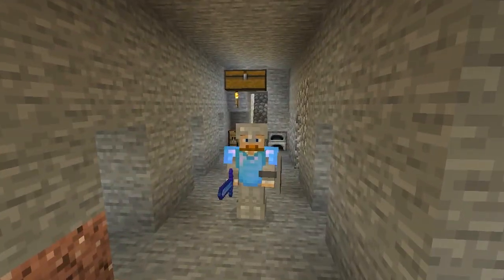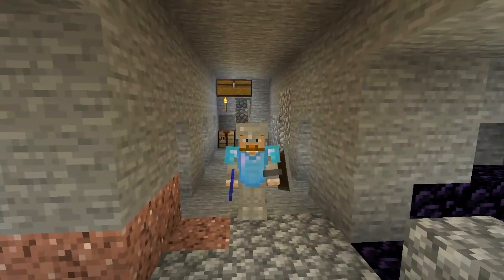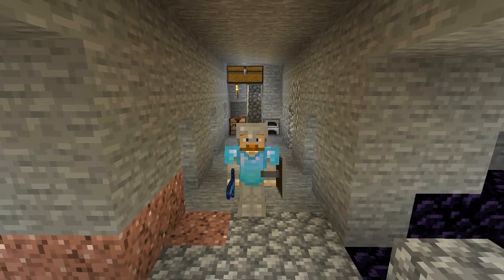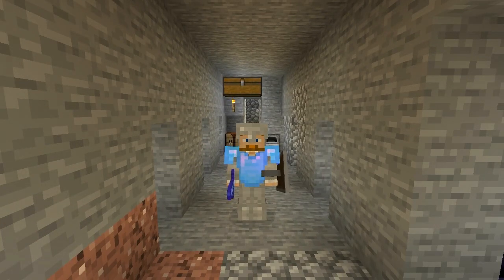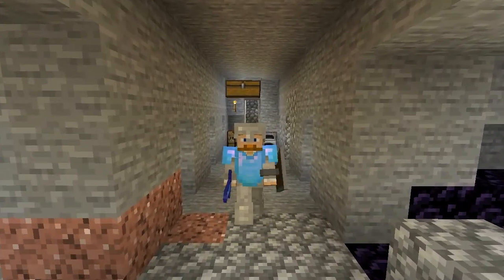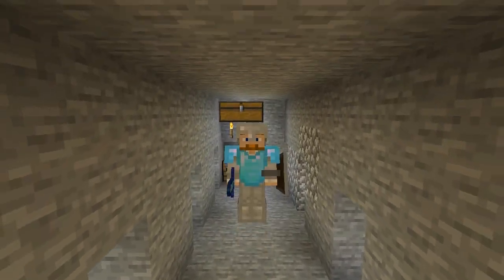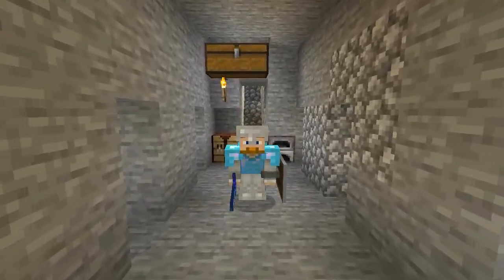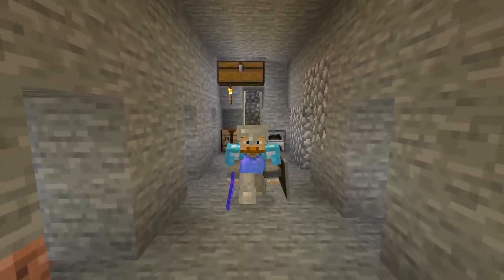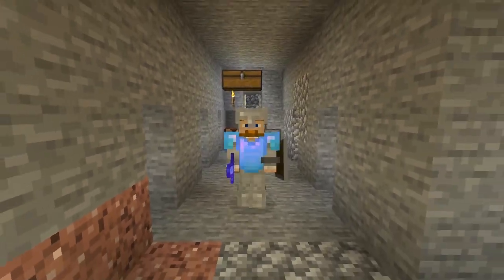Something interesting you might want to try: slimes spawn below level 40 regardless of light levels, so you can actually light the place up no problem. If you go into World Painter and make a map so that most of the world is below level 40, you'll get slimes everywhere across the whole world. In older versions it was ridiculous — slimes were just everywhere and you couldn't get around without them.